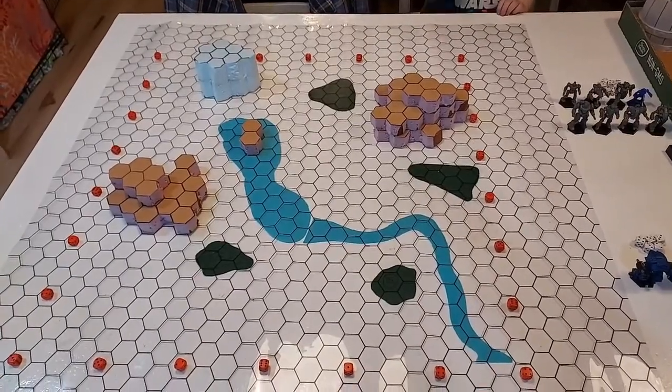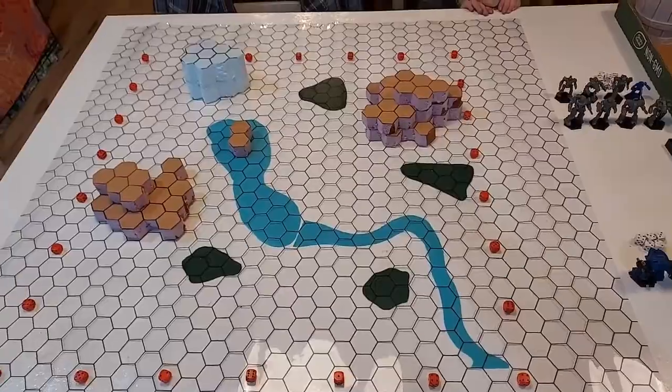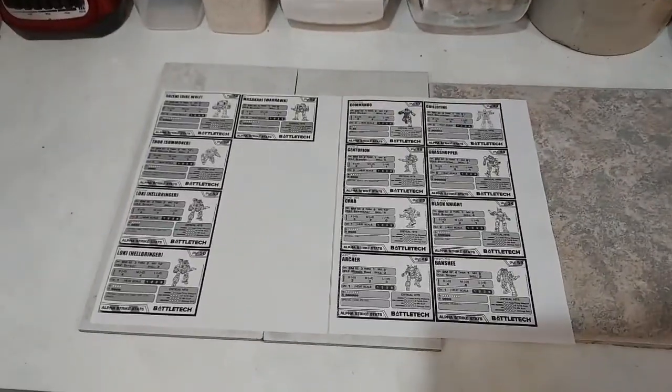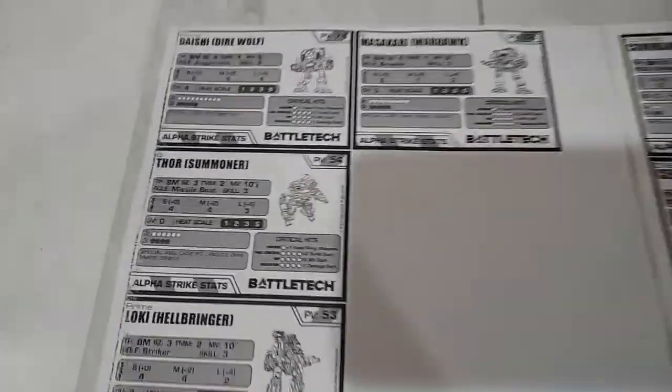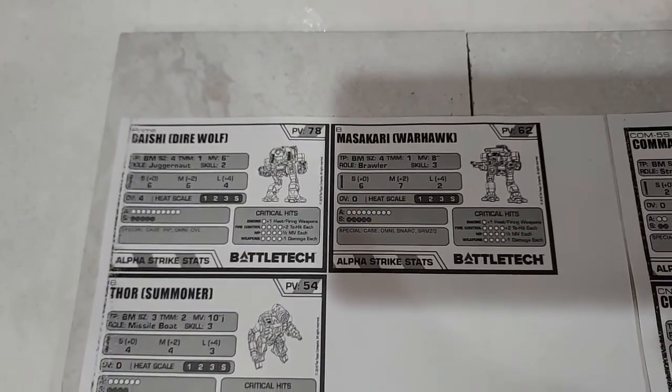The orange dice you see marks our battle map. Now let's go over our lists. I'll start with the Clan player.